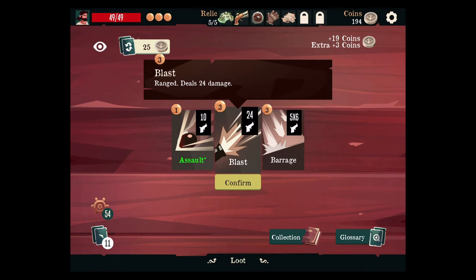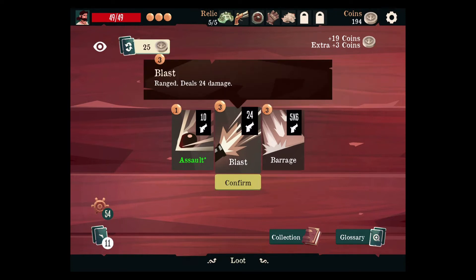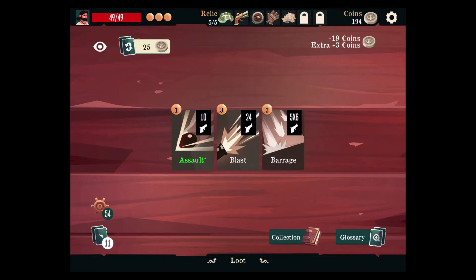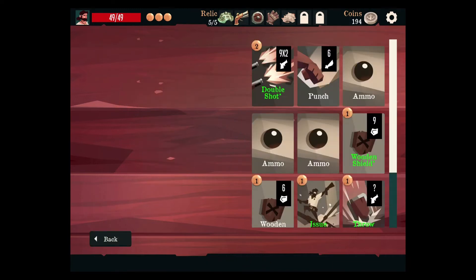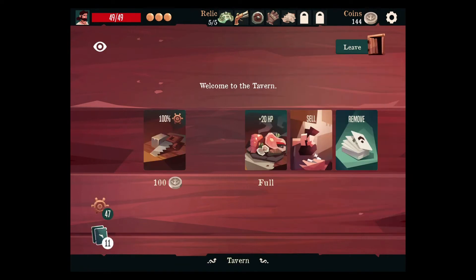Blast deals 24 damage versus barrage — I know which one I love. This one also does straight up more damage, it's just random. But more damage and you double it. Blast looks cool but no. Deals 10 damage, particularly hit on enemies with full HP — let's take barrage. The problem is that doesn't really fit our deck archetype that well. We really want more stuff that's not ammo-heavy. Let's get rid of punch, or one of the ammos — we'll get rid of punch for now.